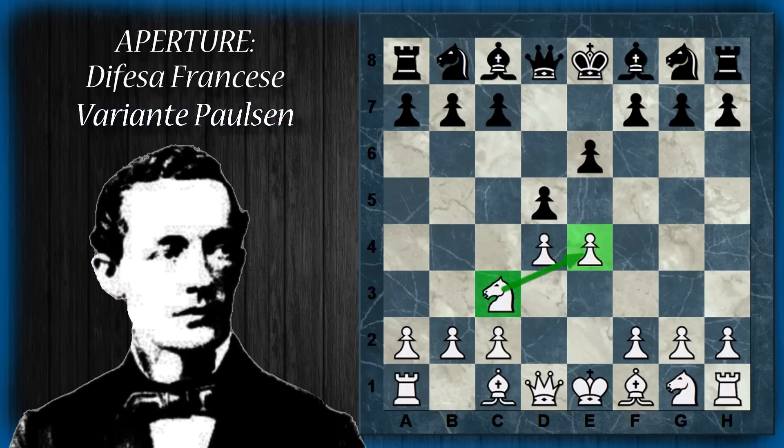Lo scopo di questo cavallo è ovviamente difendere il pedone E4, oltre a sviluppare un pezzo da parte del bianco. Quello che si cerca di fare qui è evitare di spingere immediatamente in E5, perché così facendo la struttura pedonale del bianco si cristallizzerebbe in queste due posizioni, e il nero troverebbe degli appigli facili per attaccarla. In generale, negli scacchi si tende a mantenere la tensione tra i pezzi il più possibile, come c'è tra questi due pedoni che potrebbero cambiarsi a vicenda.